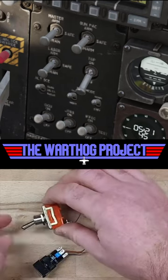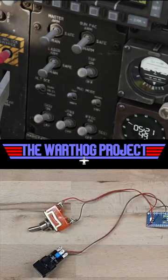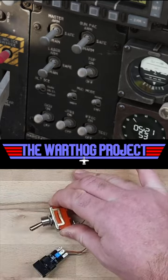All right, so what I'll do now is I'll just flick this switch and you'll see that the TGP will go on. Here's where the problem is — turning this switch off won't send a signal to DCS. See how the TGP didn't work?